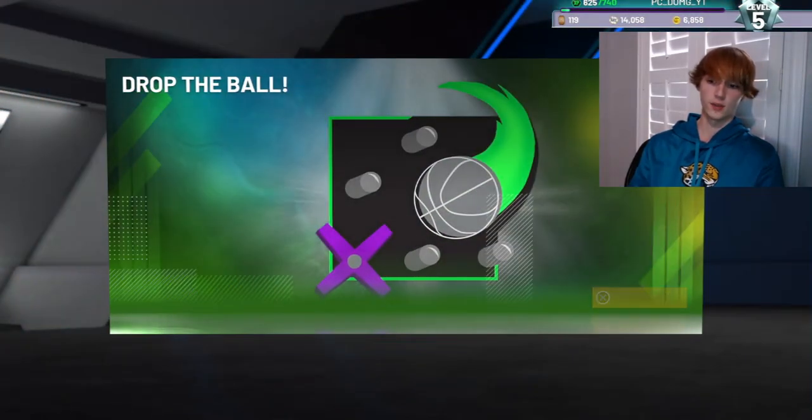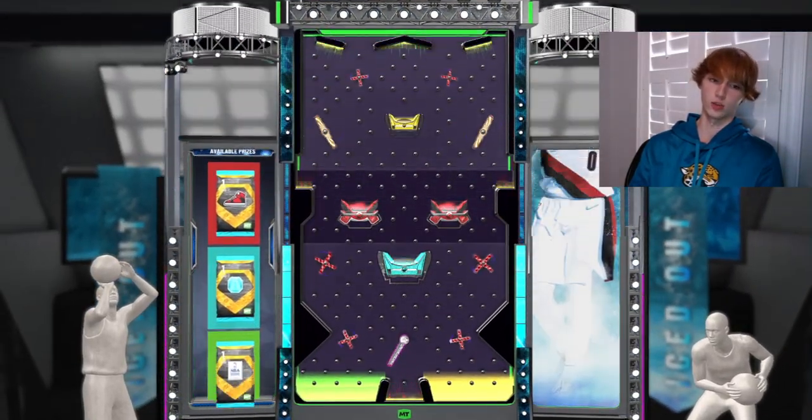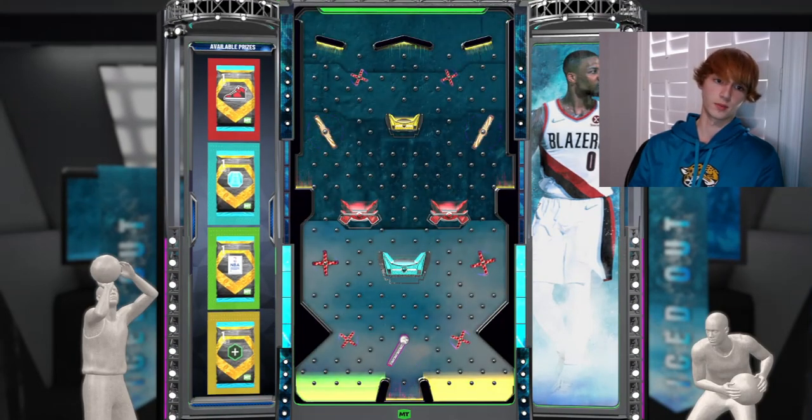We're gonna go through this — there are a couple different options you guys can go ahead and get. There's a diamond shoe, the light blue one, a diamond contract, and then another option. The best one to go ahead and get is the contract, so we're gonna go for the contract here. It's gonna be really tough — more than likely gonna end up getting the diamond shoe.